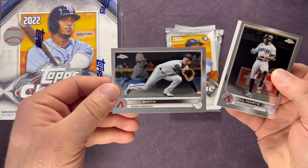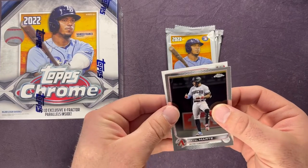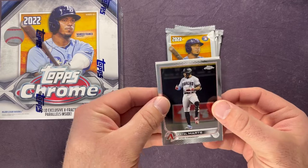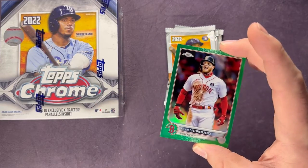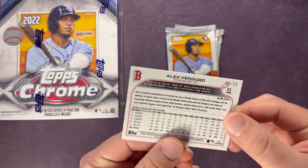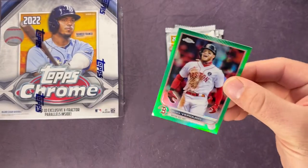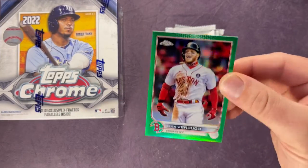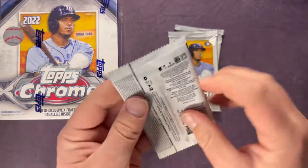And then we have a Pablo Smith. Behind here for Boston — we'll just flip around and see what it is — it's a green Alex Verdugo numbered out of 99! There we go, you can see that. Pretty awesome card there — gonna sleeve that one up. Nice getting a numbered card out of here.